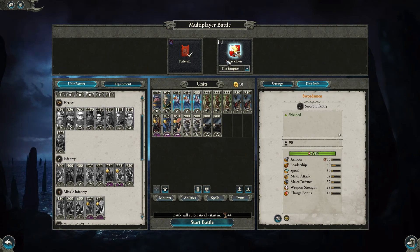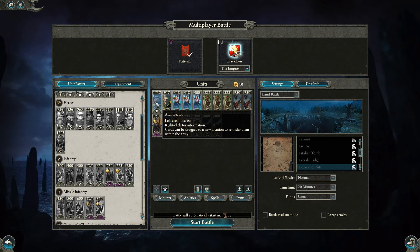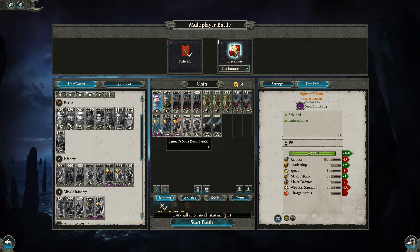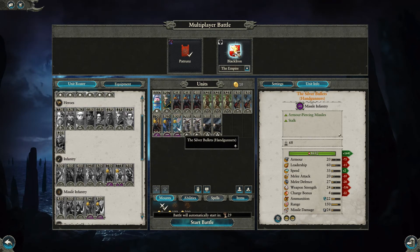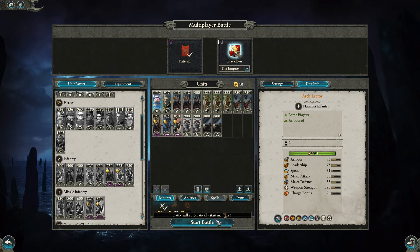We are on the excavation site, which doesn't really have much for us. We've got an arch lector, which is something a little different. We've got three Thor swordsmen, three flagellants, two halberdiers, Sigmar's Son, Sterling's Revenge, silver bullets for the stock, two groups of Empire Knights, and two great cannons.